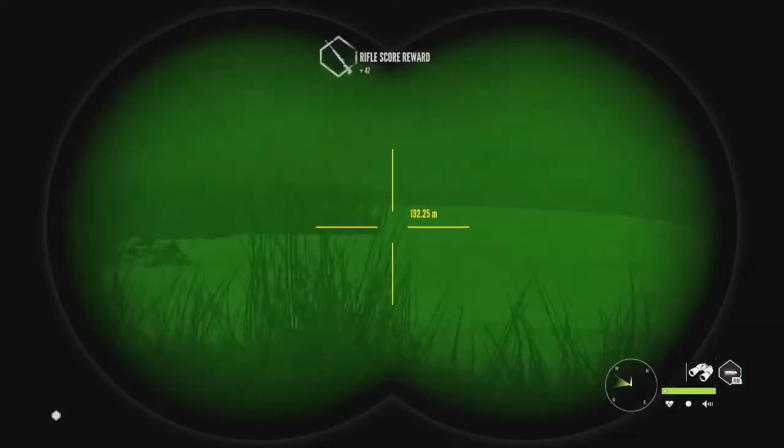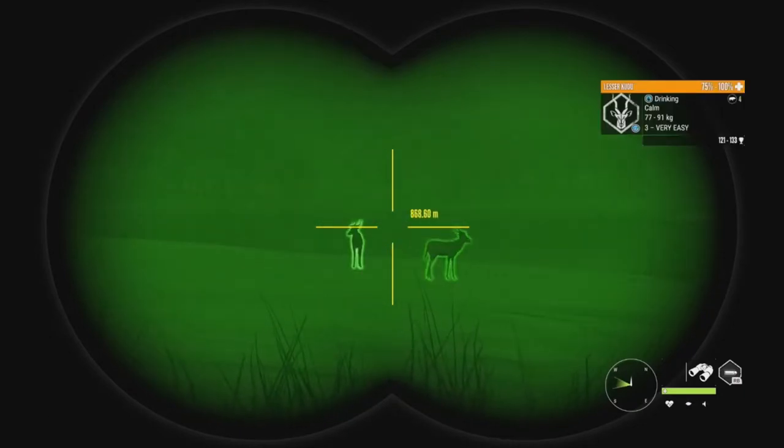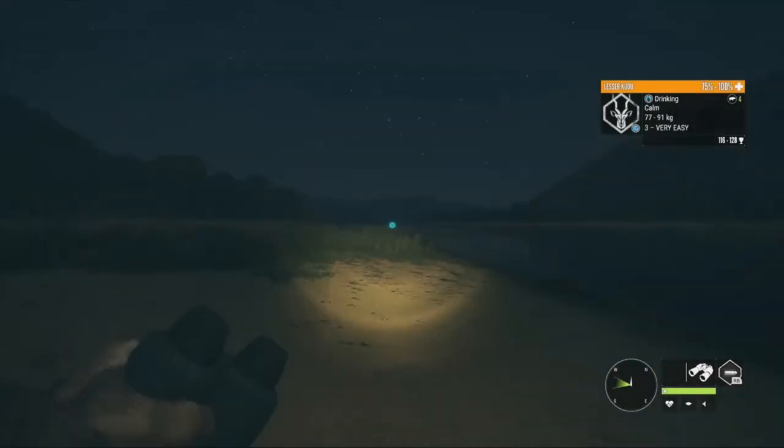Here's the level 3 right here — he's going to be a 137.40, got him in the left lung. He has a really nice set of antlers, pretty wide and really spread apart. There's that guy, and the level 2 is just right over here as well. While we're going over, we can look around and see if there's anything else — there's another level 3, 116 to 128, and that one looks like another level 3 as well, 121 to 133. Just a ton of level 3s out here.